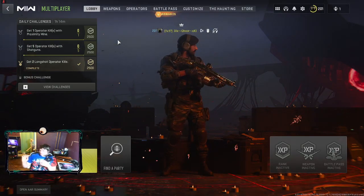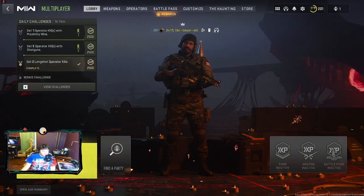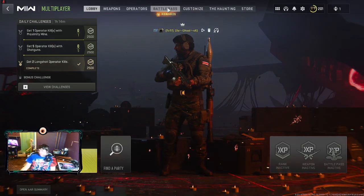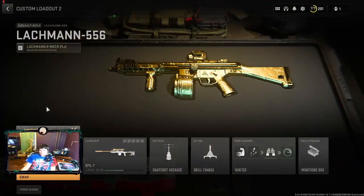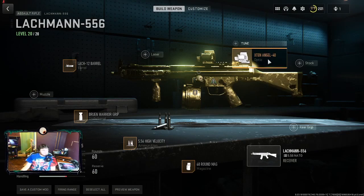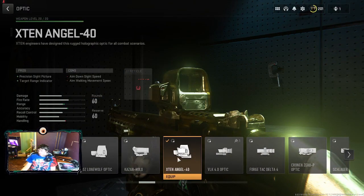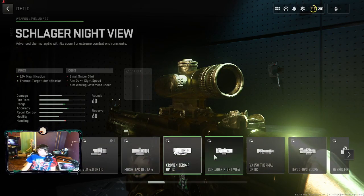I'm going to show you something — I have Ground War. If you want to get this challenge done, make sure you have Ground War because this will help. If you go to the weapons and you're still having a hard time getting skins and stuff, this is the best way to do it.